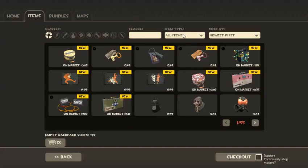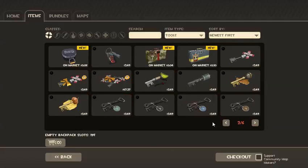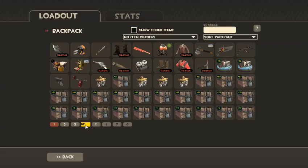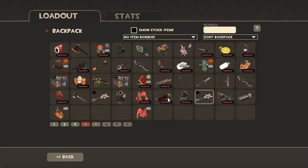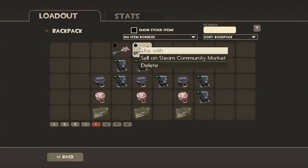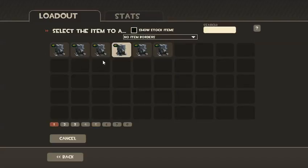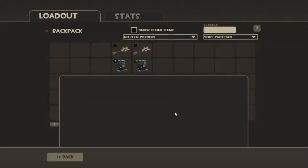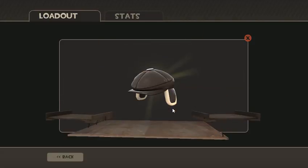I'm going to unbox two more. I have enough. Let's unbox those last two. I really want the Pool Party, like seriously bad. Fingers crossed that I get the Pool Party, because I'm dying for it right now. Oh, that's actually good — it's kind of cute. I reckon it looks good on the Heavy.